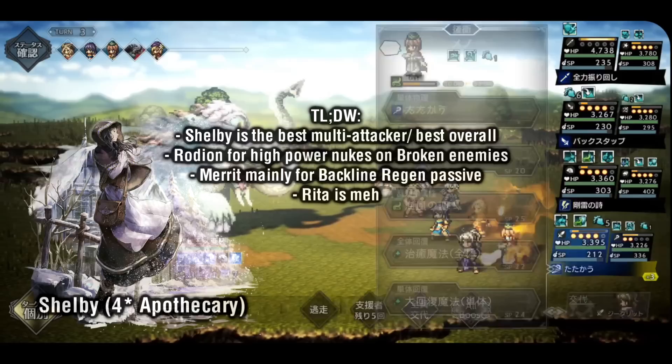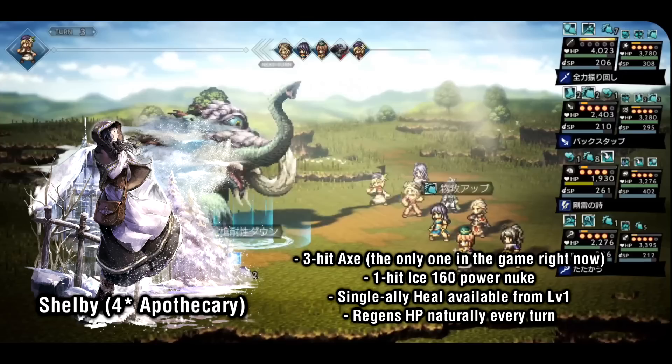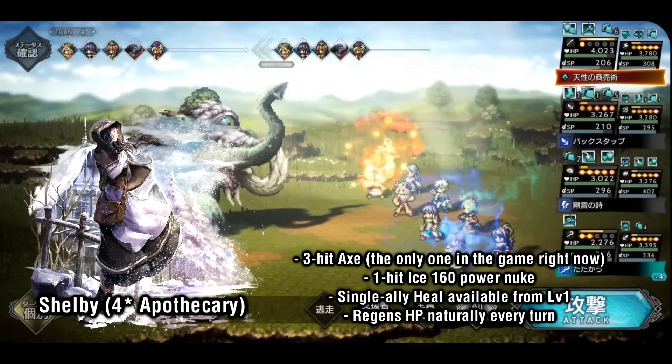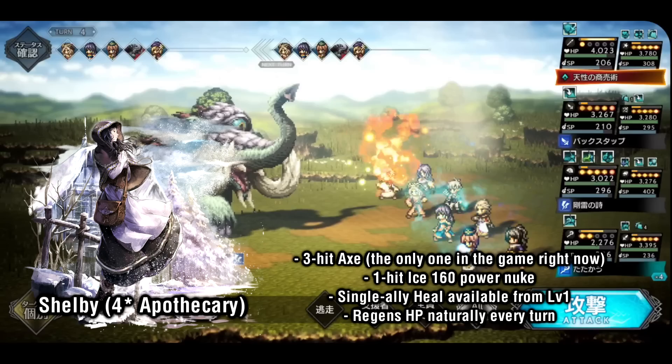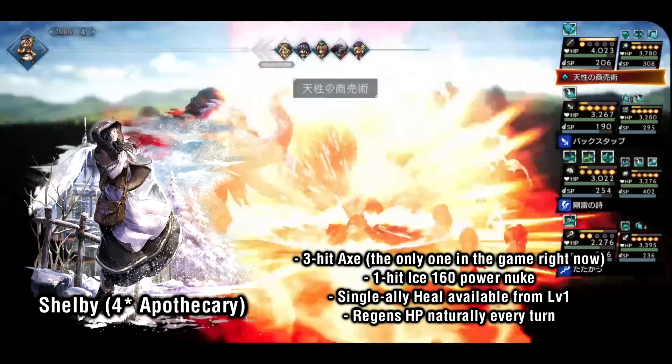Next up are the Apothecaries, starting with Shelby, who is the best 4-star Apothecary and it's not even close. She's the only 4-star or lower Apothecary with access to 3-hit axe, which she gains on her final board. On the elemental side, she has a 160 power nuke, a fairly strong single target heal available from level 1, and 2 status removal skills that can remove Paralyze and Weaken. For the most part I would just stick to the 3-hit axe, 1-hit ice, and heal. She also has a free regen passive, handy for keeping herself healthy in fights.